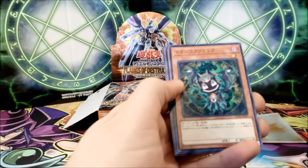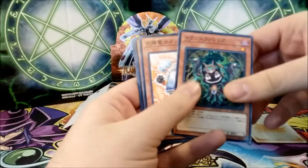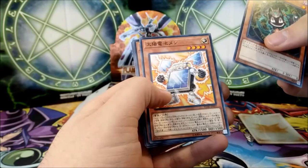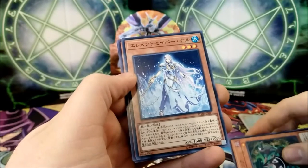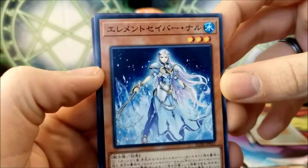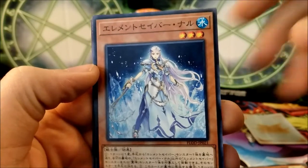So this I believe is one of the new Troymares — no, this is Trans Familiar, pardon me. We have Trans Familiar, the new Battery Man — Solar Battery Man. This is actually pretty good; I believe the deck needs this to do anything interesting right now. We have Element Saber Nalu — these are the new Element Sabers. They look pretty darn good.